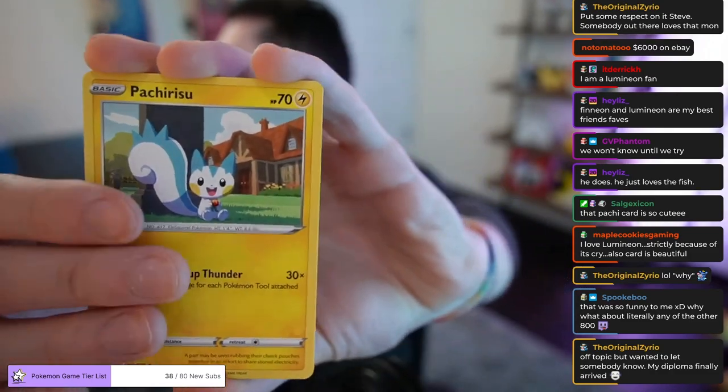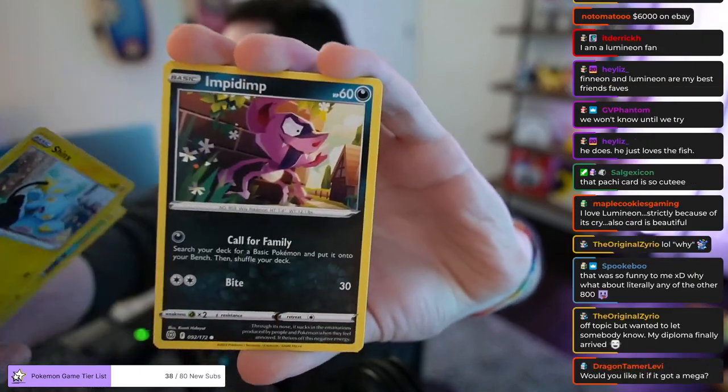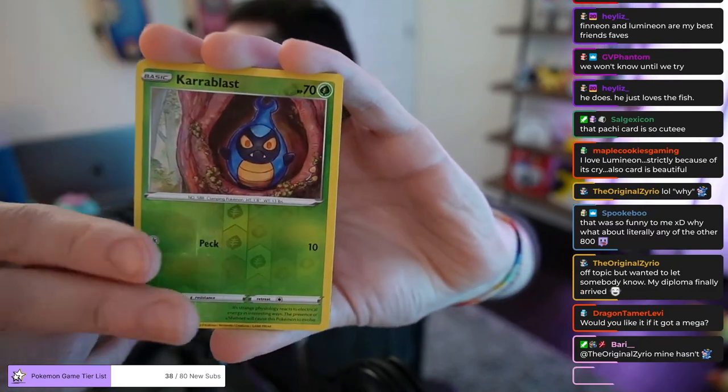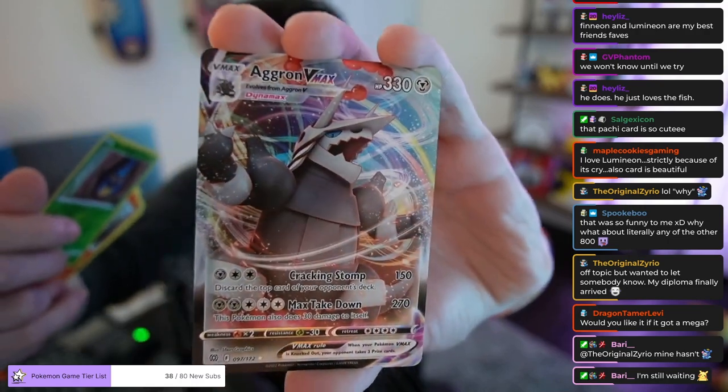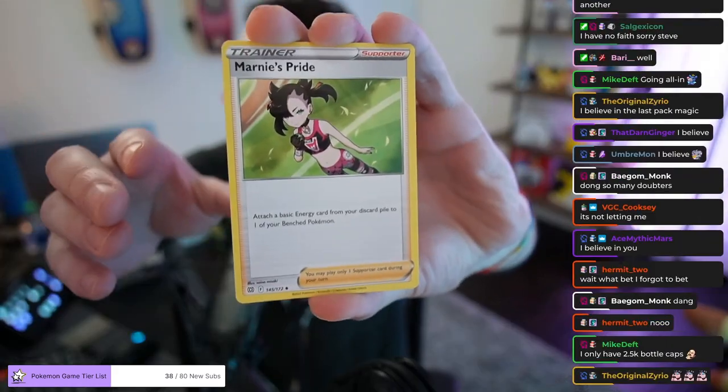All right, here we go. Paterisu, Blunder, Luxio, Stinky, Impidimp, Golett, Gasform, Chimchar, Reverse Holo Carabast, and — ooooo! Full Art Aggron VMAX! Not bad. Probably not as good as that. Aggron cards are always terrible. I can just tell you by the moves that it's bad. For five energies it does 30 damage to itself and 270 to the opponent. They always make Aggron cards bad, I don't know why. We got some Vendetta — Aggron and Steelix, they have vendettas against those two Pokemon.